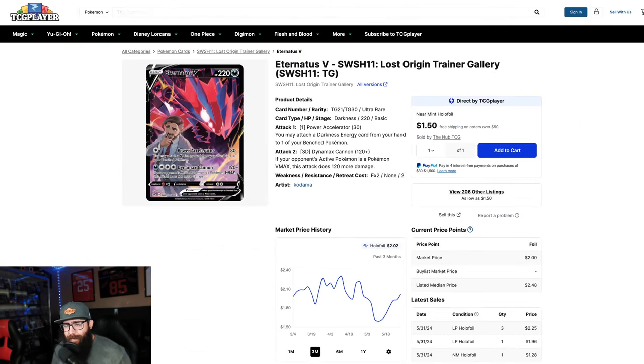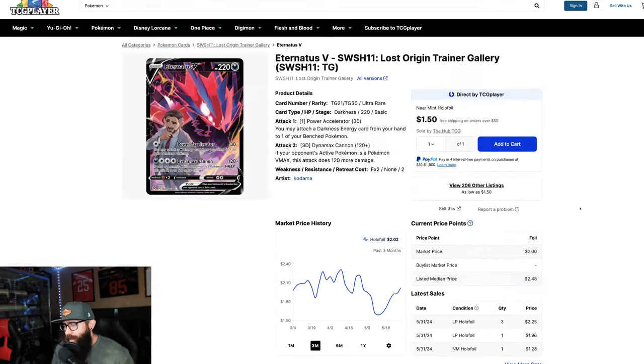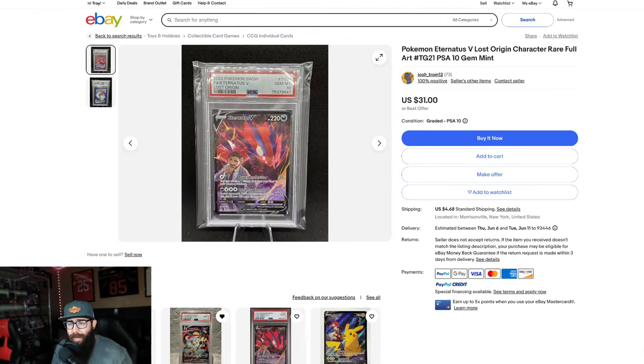Now this card — I can't remember this trainer's name, but he's in the game. Great looking card with a cool trainer. Just look at the price — the last near-mint sale was around $1.28, so we'll call it between $1 and $2. I think this card obviously has room to go. This is more of a long-term play. I don't expect these cards to quickly come up in value, but if you want to pick this card up in a 10, it's $31. Remember that most of the time, without a special going, it costs at least $20 to grade. So $31 for a PSA 10 is solid.